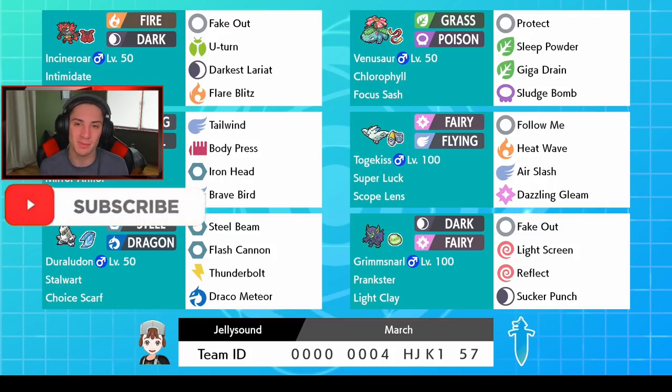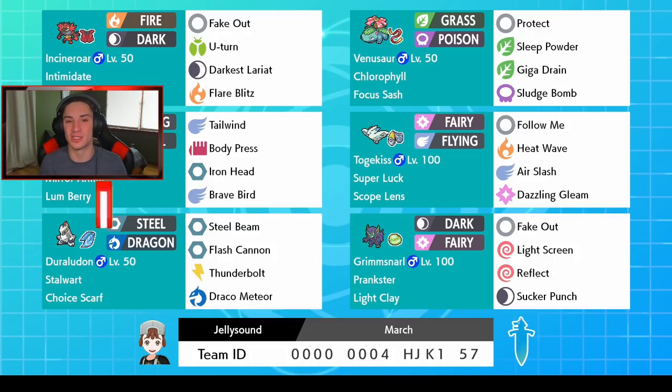Rocking out in our front spot we got Incineroar with that Assault Vest and Intimidate ability — normal moveset with Fake Out, Darkest Lariat, and Flare Blitz, he's a great little Pokemon for competitive. We got speedy Venusaur with a timid nature, holding a Focus Sash, with Protect, Sleep Powder, Giga Drain, and Sludge Bomb — a pretty normal moveset. We can control the match with Sleep Powder and run things from there.